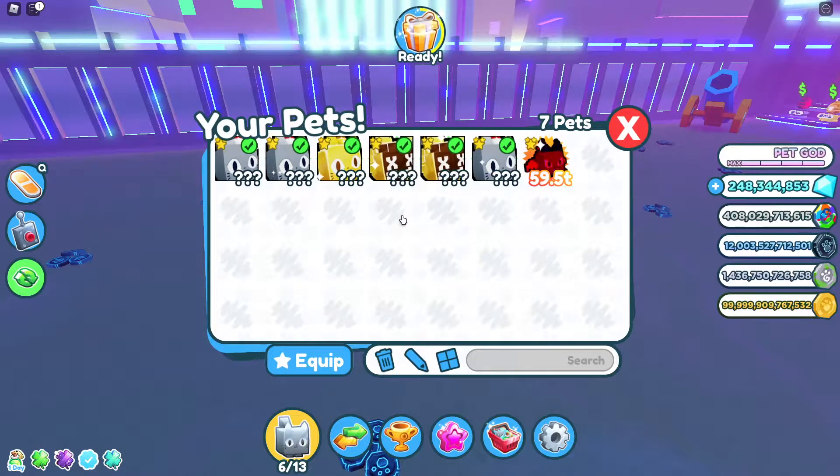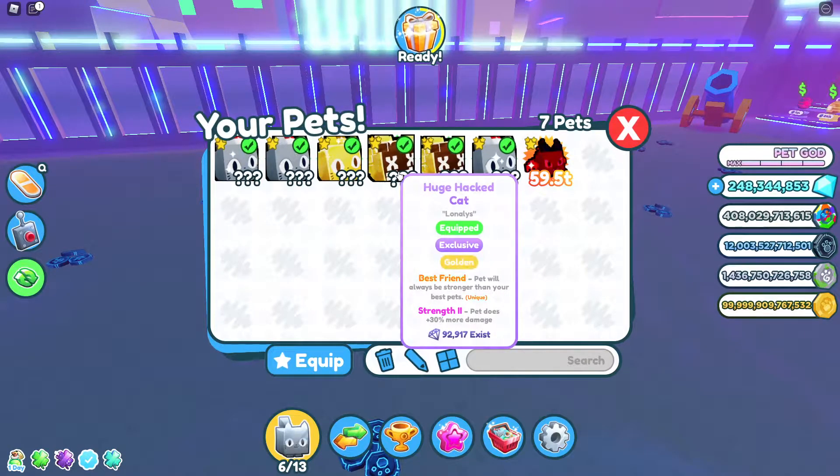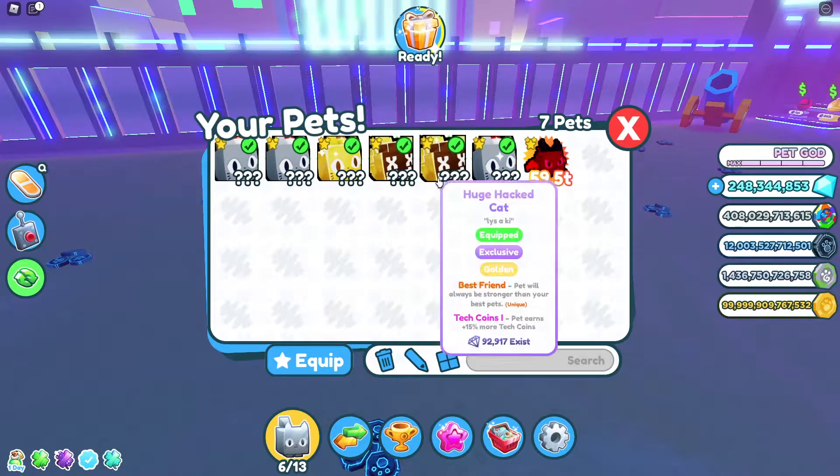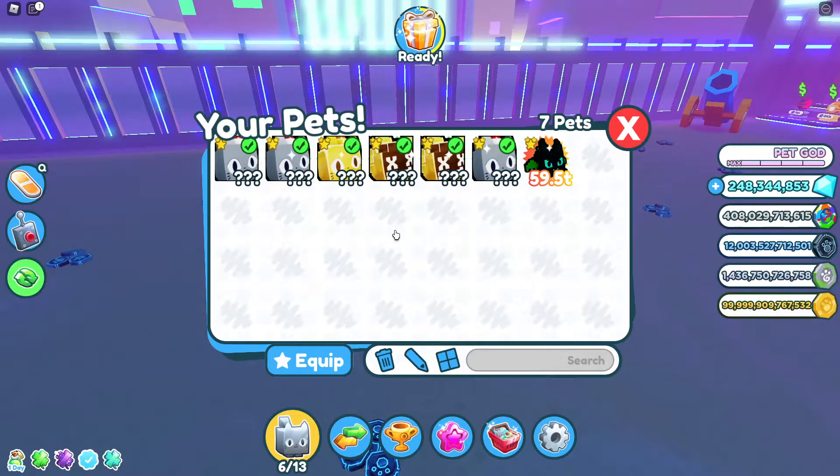I also traded my OG Dominus Astra for a huge hatch cat. You may think that's an L, but I got ads for it — plenty of ads, actually. I used those ads to get another one, and I also gave some of the ads away to friends who got scammed, and one friend that just needed more value.